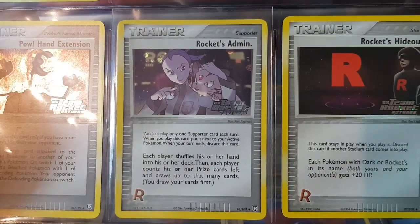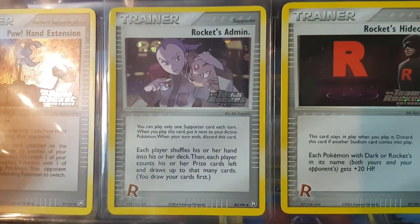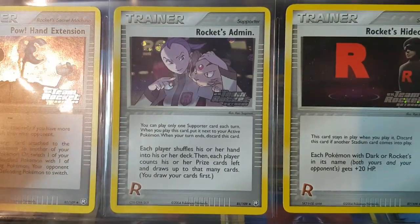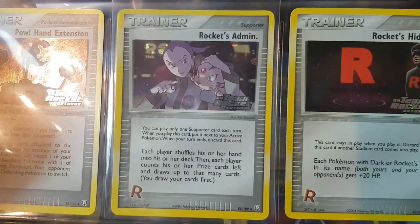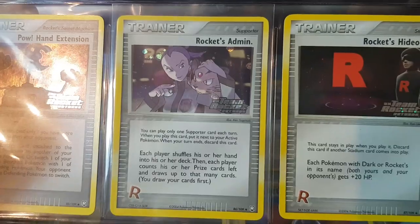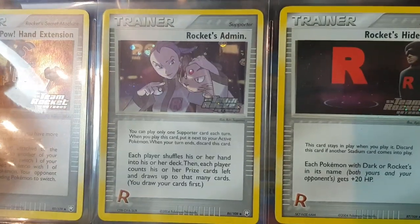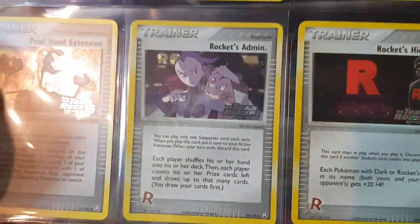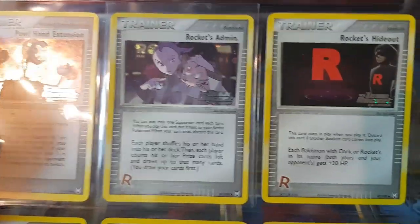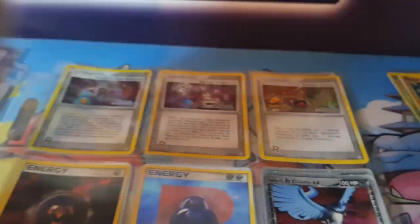The crowning glory — or rather the standout interesting card — is the reverse holo Rocket's Admin. This was basically the same card as what people used in tournaments recently: shuffle your hand into your deck and draw the amount of prize cards you have left. For older decks, people still buy copies of these for somewhere in the region of thirty to fifty dollars depending on condition. Definitely look out for reverse and regular versions of Rocket's Admin. Cool Hideout card too — lots of awesome nostalgia on these trainer cards.